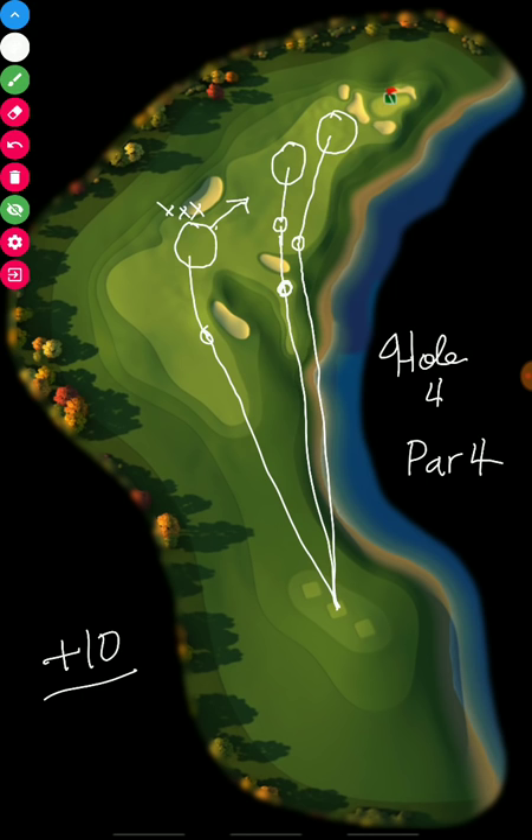For your second shots, you will be playing plus 10% for both the tee box and second shots. So plus 10% off the tee box and plus 10% for the second shots — this is an easy hole to remember for elevation changes.